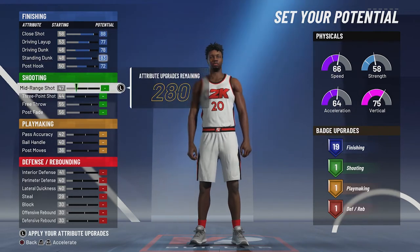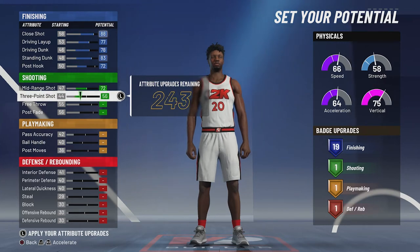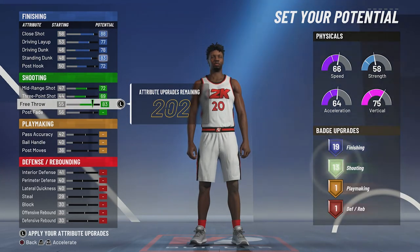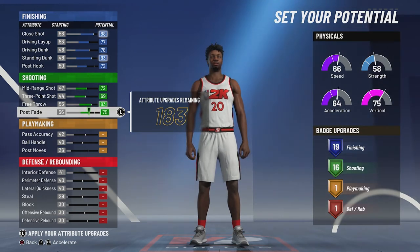For shooting, you're going to bring your mid-range shot up to a 72 and max it out, max out your three-point shot, bring your free throw up to an 83, bring your post fade up to a 75, and that's going to give you 16 shooting badges.